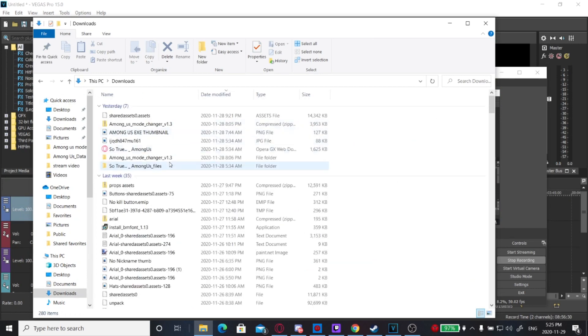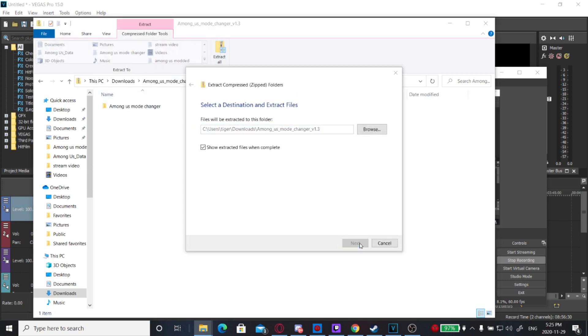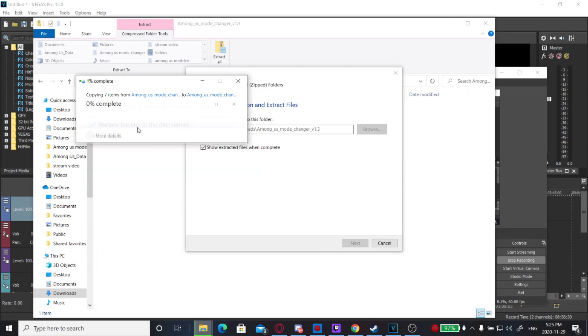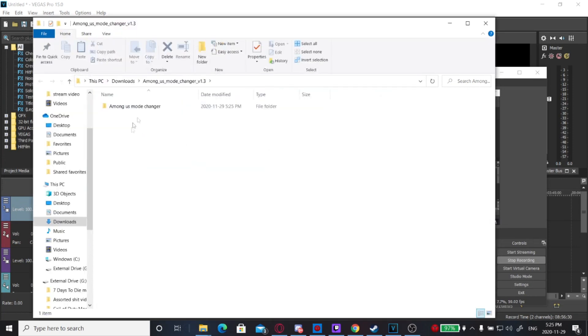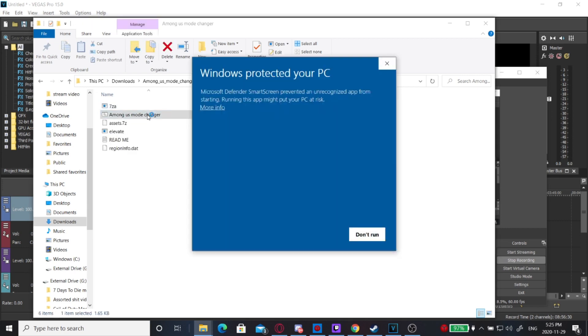So when you download it, it'll look something like this — Among Us Mode Changer version 1.3. You're going to need to click into it, click Extract All, click Extract. Once it's extracted it'll open up like this. You're going to double-click and open Among Us Mode Changer, then run it.